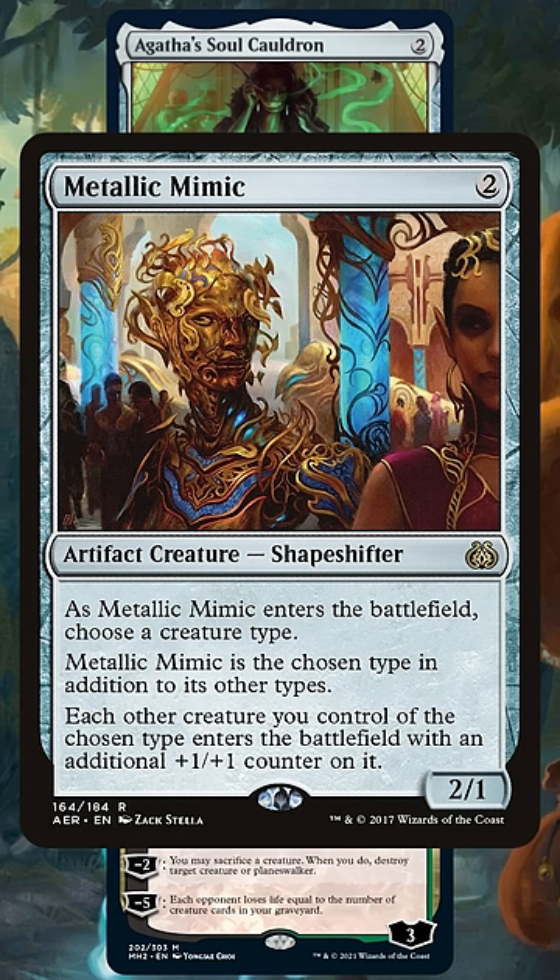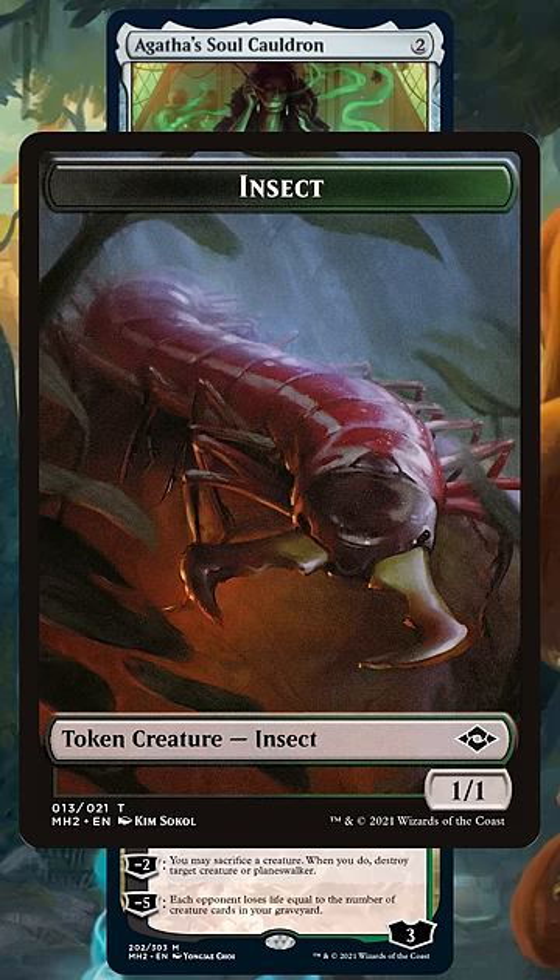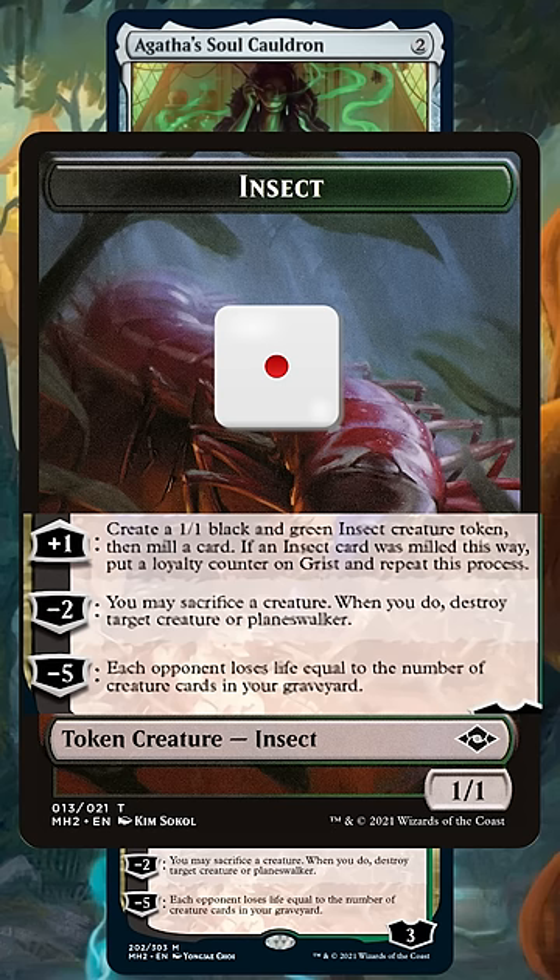Now all of our creatures with counters will have Grist's loyalty abilities, so we can plus one a random creature to mill a card and make an Insect token, which will get a plus one plus one counter from Metallic Mimic. So it'll also have Grist's abilities, and we can plus one that new Insect as well. We can keep doing this until we mill most of our deck.